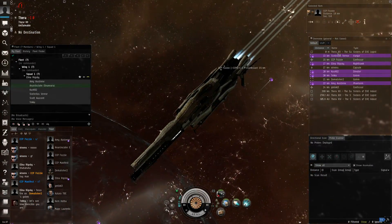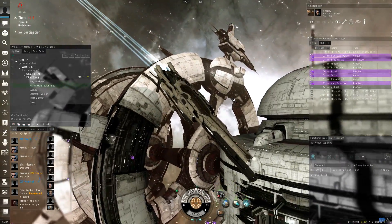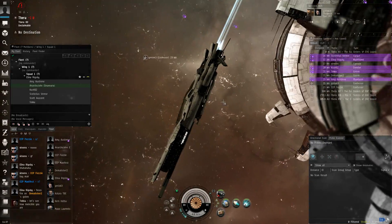Apparently they're attempting to kill it, but we have CCP Fossey and a GM both piloting them, flying around, and I'm assuming they're invincible. But it looks very, very cool.